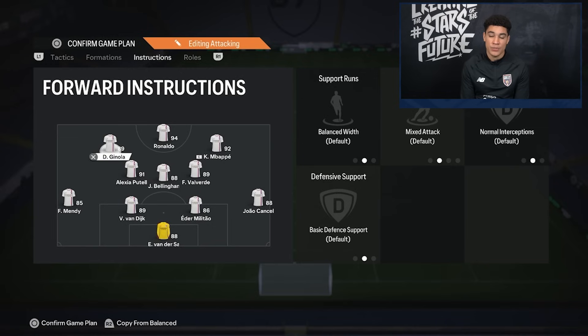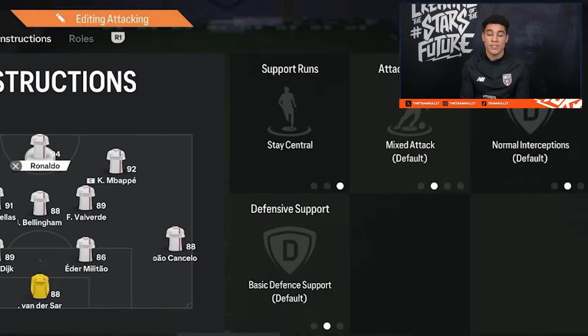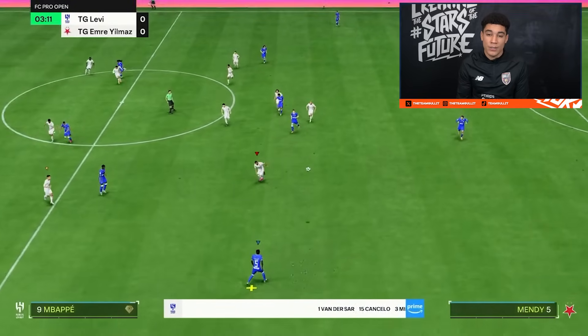My left forward doesn't have any instructions, meaning in defense he will be the left striker. And R9, my striker, is on stay central, which means he will be the right striker when defending. So as I already explained, the first thing you need to know about these tactics — not even the formation itself — is that with these settings it will defend in a 4-4-2, so it doesn't have anything to do with a 4-3-2-1 when it comes to defending.